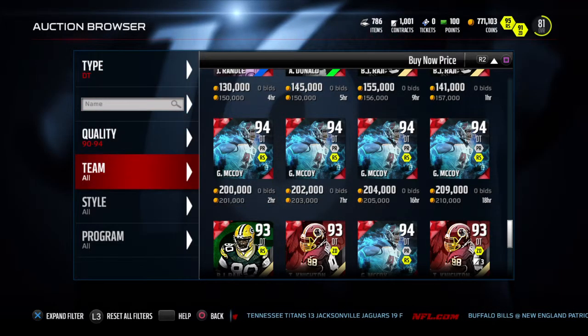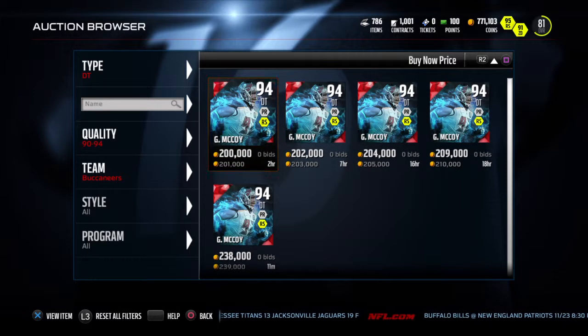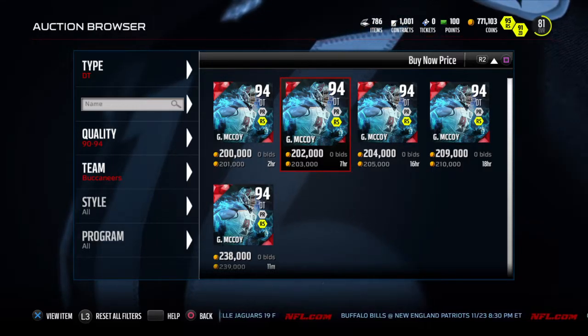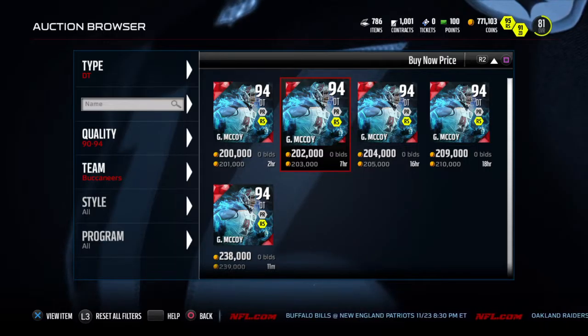Oh, it was Gerald McCoy. Let me get on the Buccaneers. Gerald's about 200k. So yeah, that's a little close to 400k right there after we get that done, and then along with the coins from actually doing all the games — maybe over 50k.